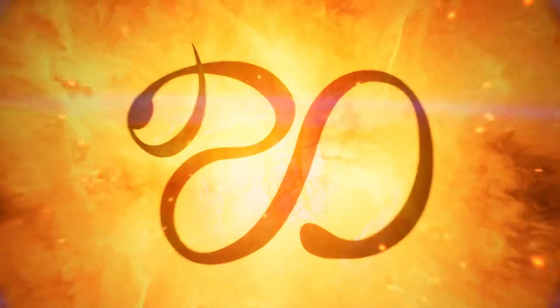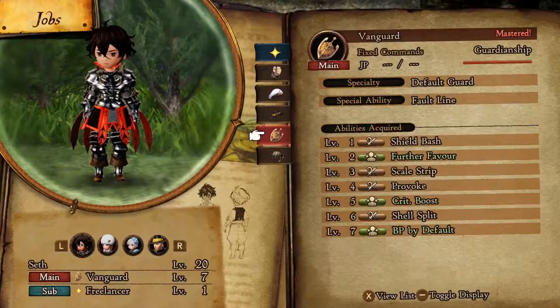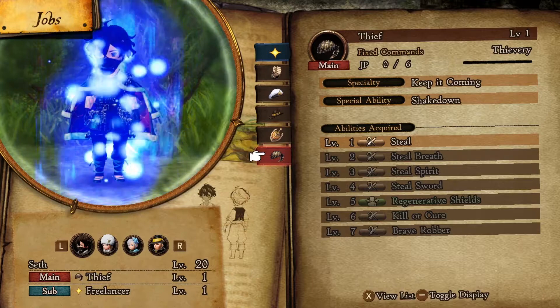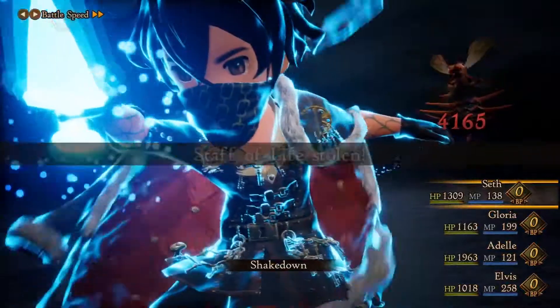Should you manage to defeat an Asterisk holder, you will acquire their Asterisk, allowing you to take on the associated job. Jobs can be combined at will, greatly expanding your strategic options and influencing the development of your characters.